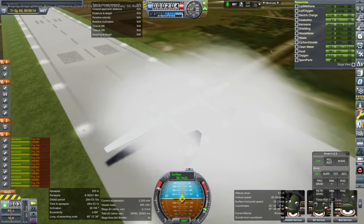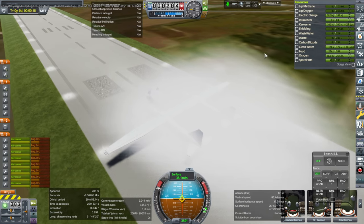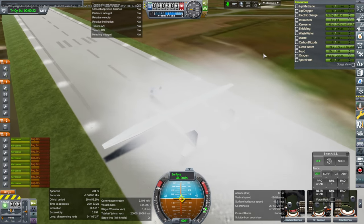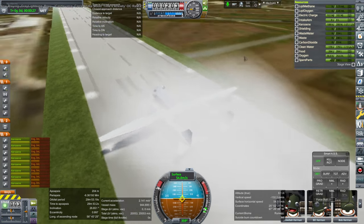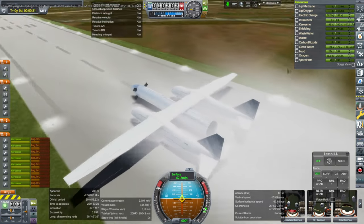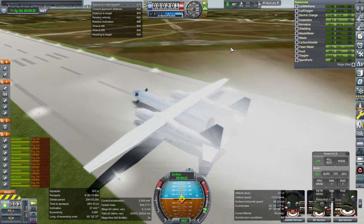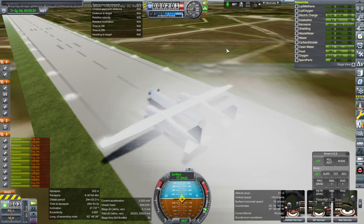I asked what you all thought the intended load was supposed to be, and if you guessed an empty Super Heavy, you would have been correct. It is 9 meters in diameter, 70 meters in length, and weighing in the ballpark of 300 tons — that was the upper limit I was trying to set. There it is with a nose cone in front.